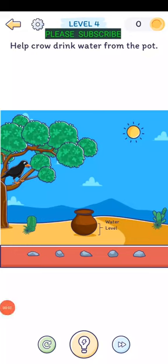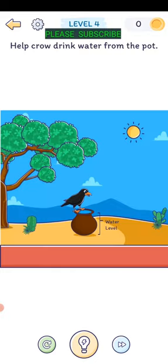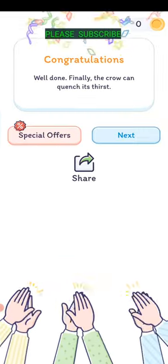Help crow drink water from the pot. The water level's down there, so we want to take some pebbles. Just drag those up to the pot there, and there it is. Full water level is high, so the crow can reach it.